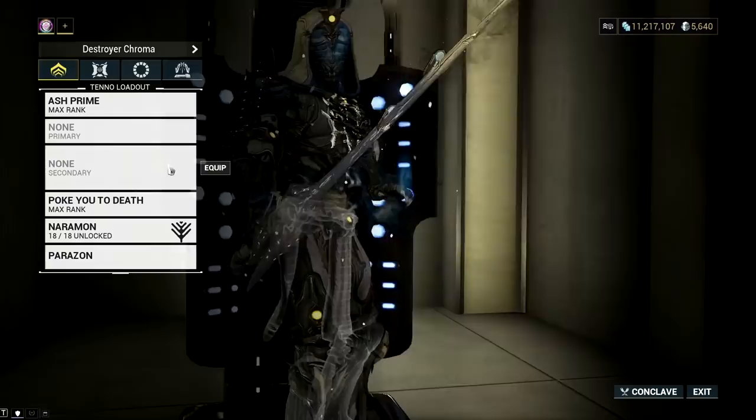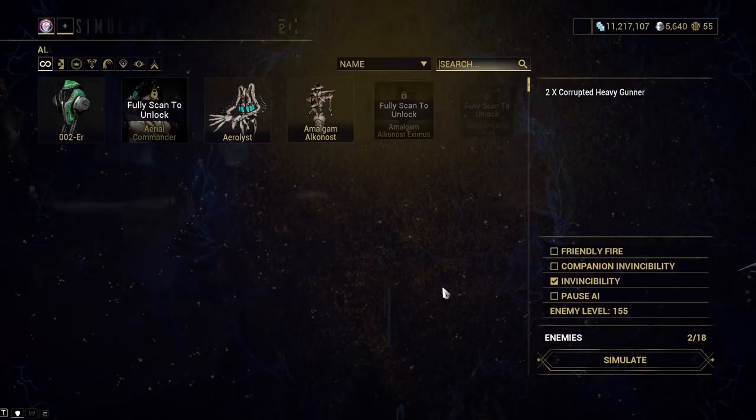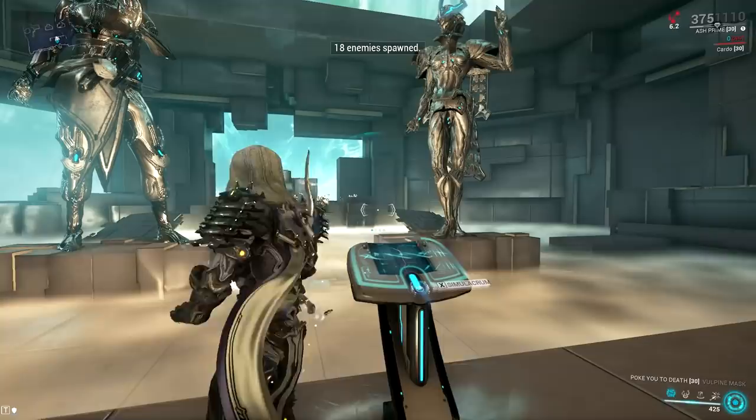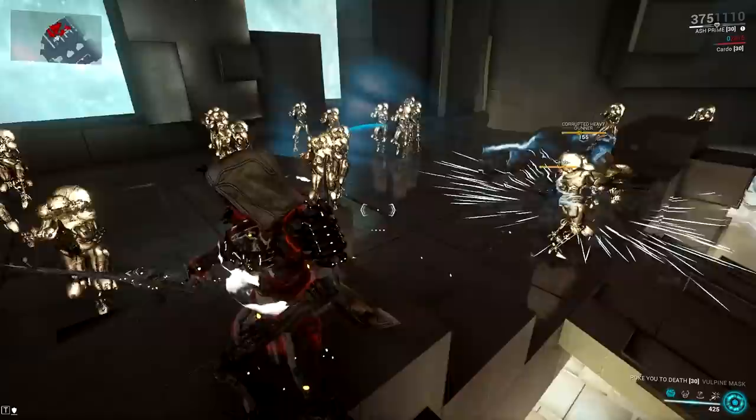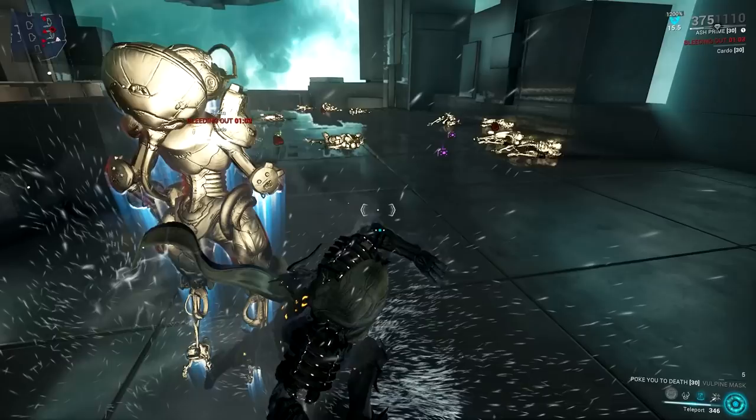But you can still do a Marked for Death combo with Ash right now — just don't expect the same nuking experience with millions of damage or the insane survivability, because back then it was a 100% proc for Arcane Trickery. A quick tip: Arcane Trickery was very broken since it didn't just offer normal invisibility — the invisibility from this arcane couldn't be dispelled by nullifiers, and a 100% proc meant you were effectively immune to everything that couldn't see you for the rest of the mission.